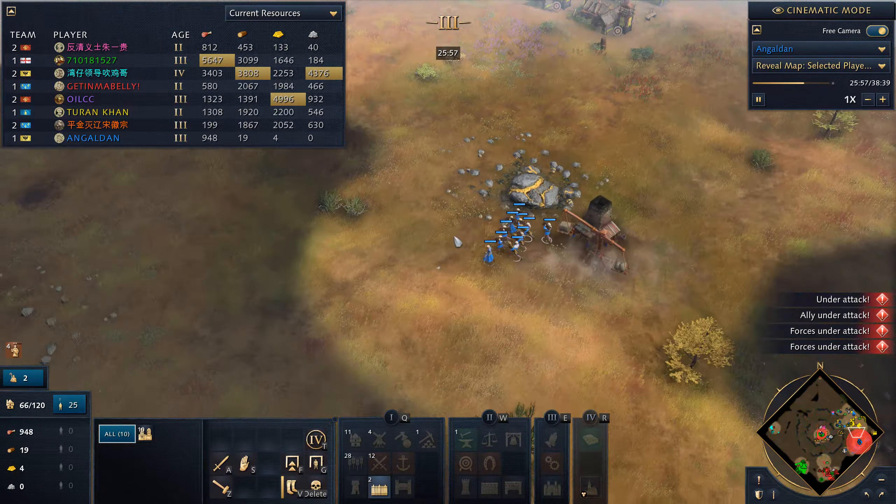Orange is attacking the town center — poor Blue, his lumberjacks are running away. But look — Blue gets 18 veteran Royal Knights converted! Orange was busy elsewhere and just two knights are left. Blue gets all these 18 veteran Royal Knights. He loses stuff in the middle, but this is a huge conversion — these converted knights will help towards the middle and stop the attack. He has a relic and is just rebuilding.